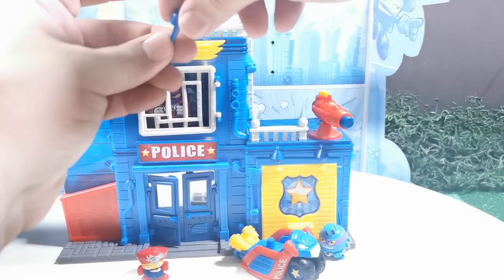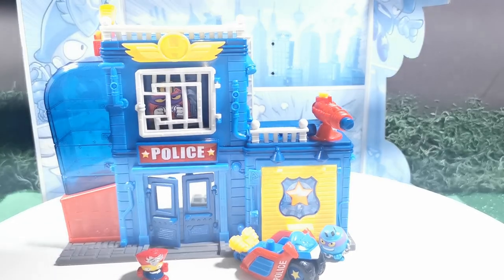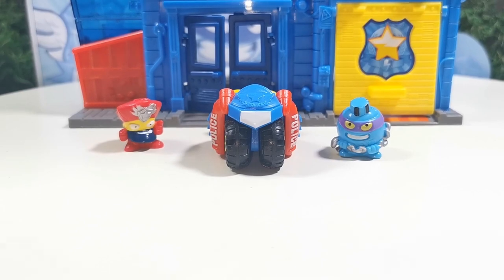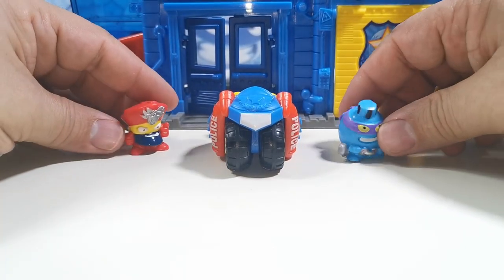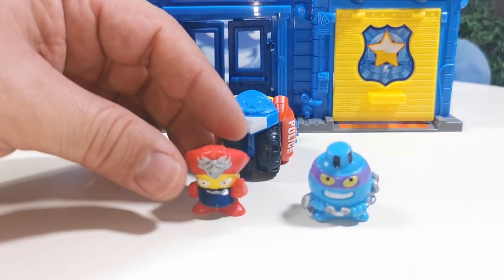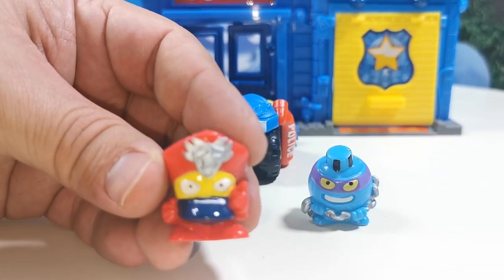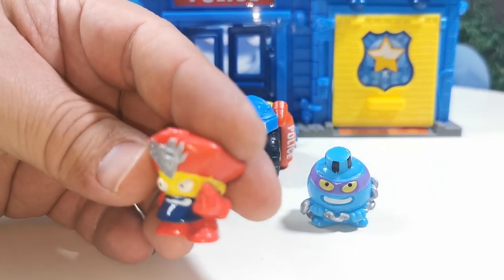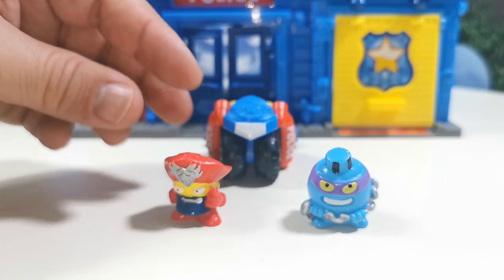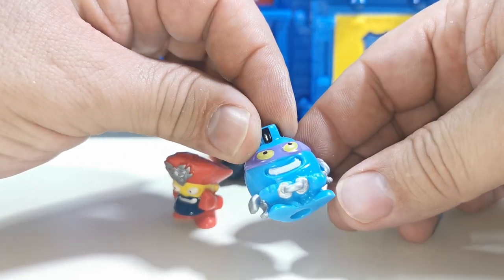La azotea como la conocen. Este misil lo ponemos aquí en esta parte. Muy bien, ya estamos aquí ahora en la parte de abajo donde están las dos figuritas que vienen aquí. Estamos viendo al Capitán Justicia ahí con sus ojos blancos — sabemos que es un héroe, que es de los buenos.